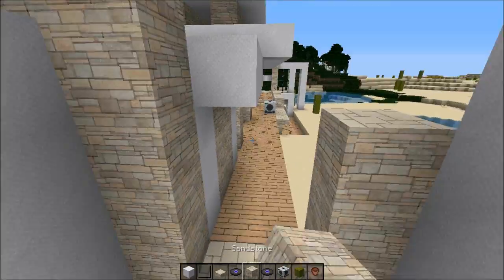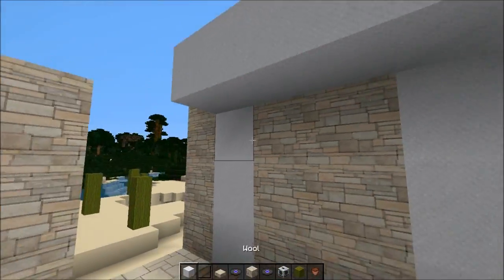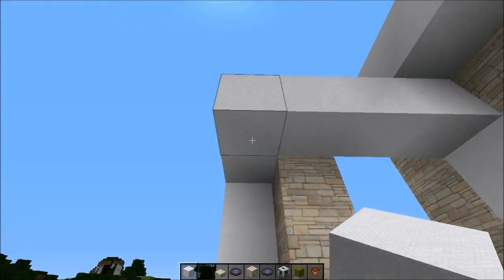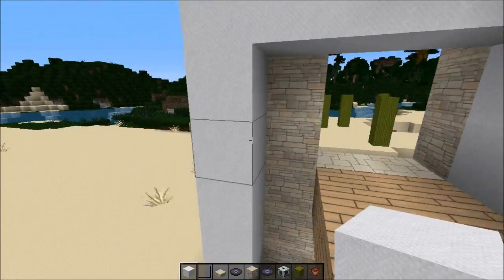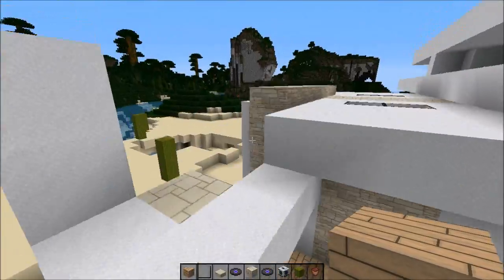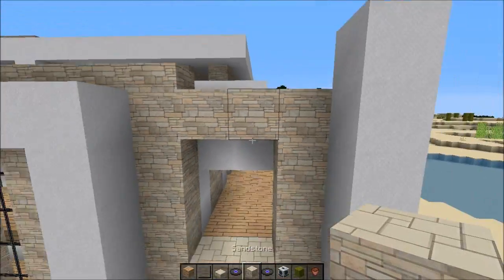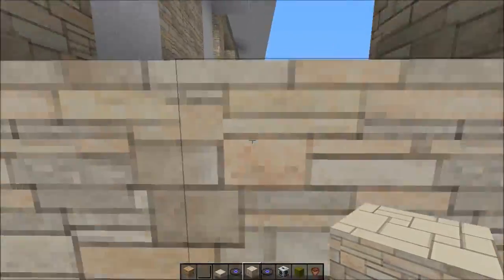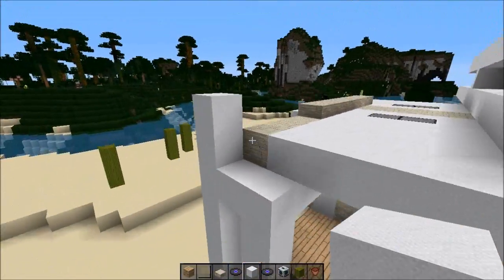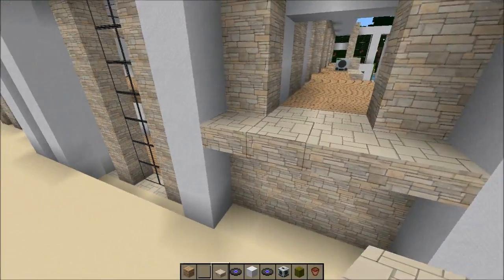So let's make an entrance to a balcony here. I'm not sure we're going to keep it. Maybe we should take it from the inside. That looks bad. Maybe if we take it down here. Let's build. I'm not sure we're going to do that. So I'm going to do this — I'm totally going to do a balcony here.